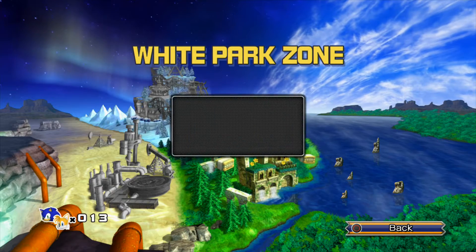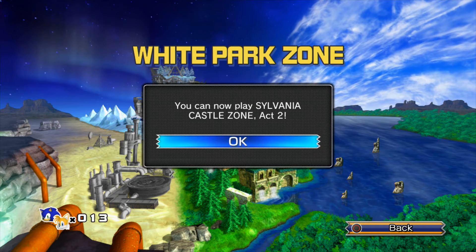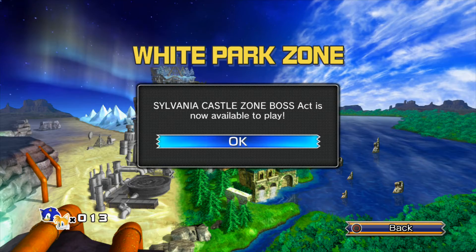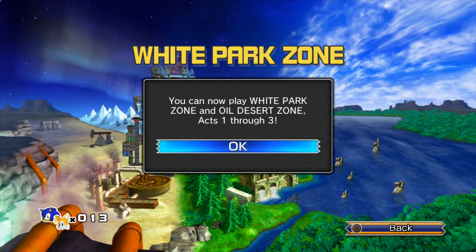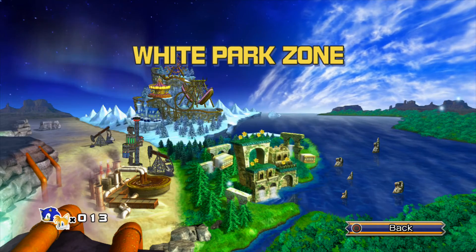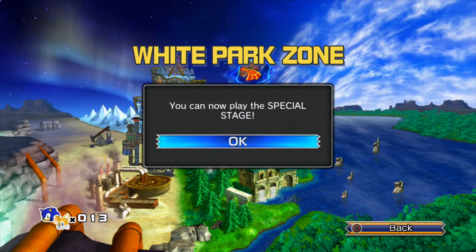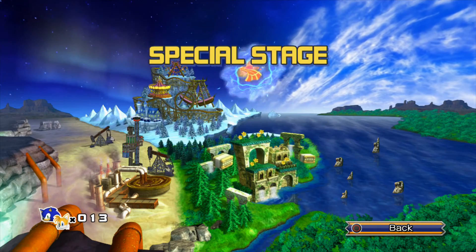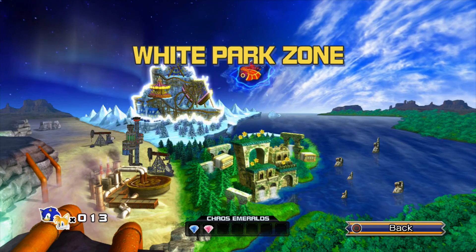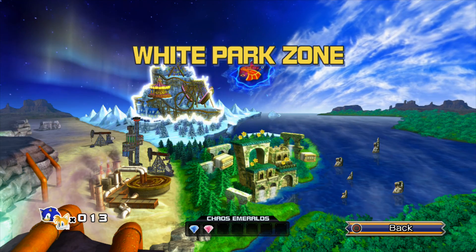Now we're on the world map zone, which shows you what zones you can pick — just like in Sonic 4 Episode 1. After clearing Sylvania Castle Zone, you'll unlock two extra zones: White Park Zone and Oil Desert Zone, Acts 1 through 3. You can choose which one you want to tackle. You can also replay the special stages you've already cleared from this screen. I think next time we'll be taking on White Park Zone. So with that, I'll see you guys in the next episode — take care everybody!